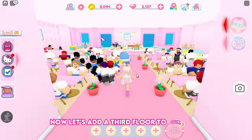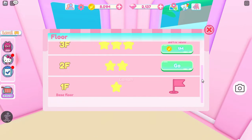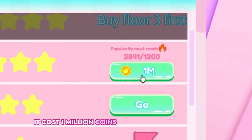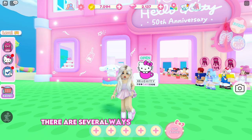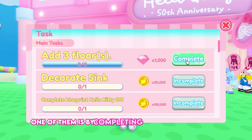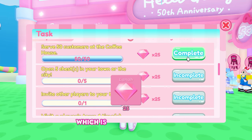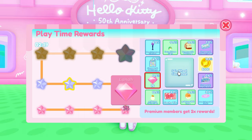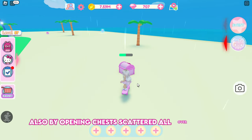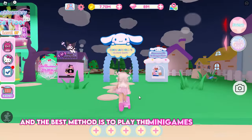Now, let's add a third floor to our cafe. It costs 1 million coins to purchase a third floor, and make sure to work on the popularity points as well. There are several ways to collect diamonds. One of them is by completing main and daily tasks. You will receive 1,000 Diamonds for adding the third floor, which is extremely helpful. And by spinning the wheel, or also by opening chests scattered all over the map.